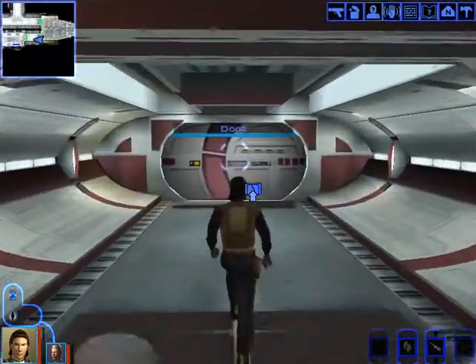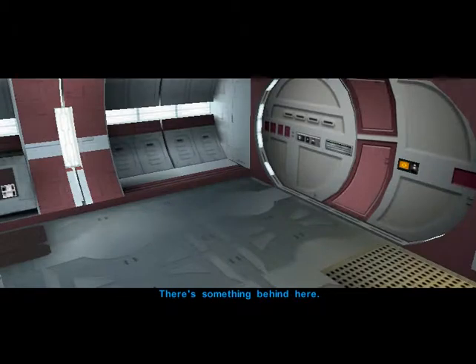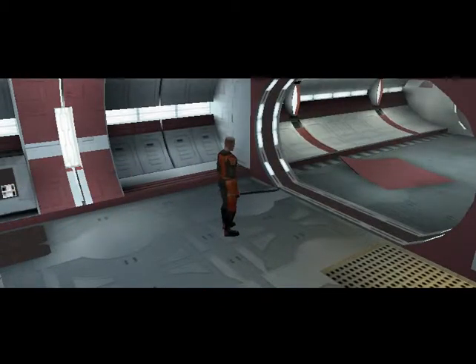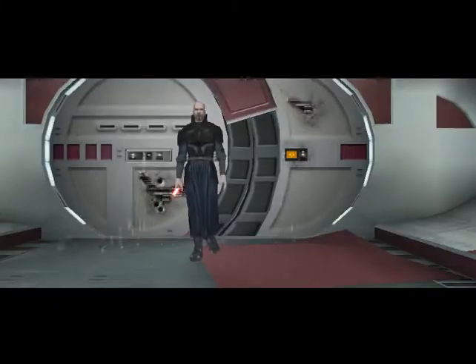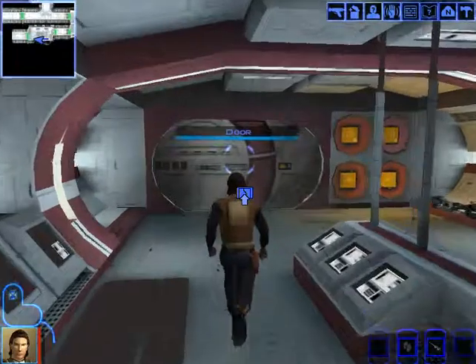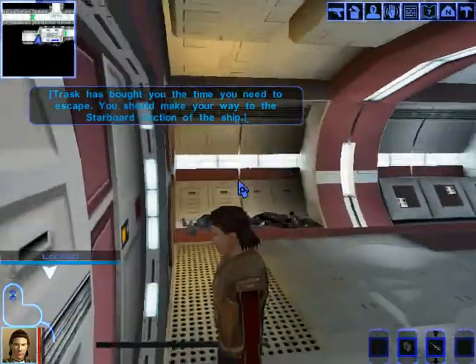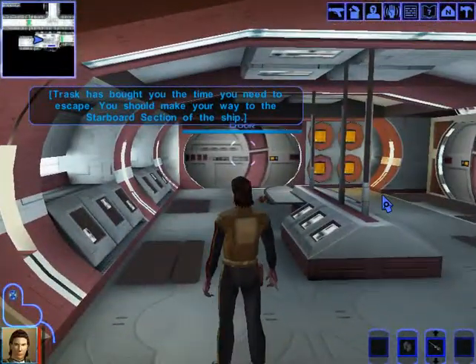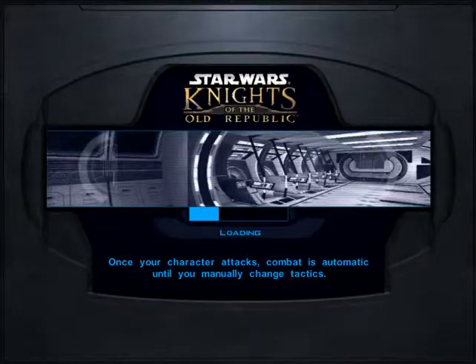Come on Trask, let's find Bastila. Gasp — another dark Jedi! No Trask, don't do it — it's not worth it! Come on, I'll save you! Oh no — he has bought me time. I'll honor you, Trask. I'll remember your sacrifice. That's so sad — Trask is gone, my only companion.